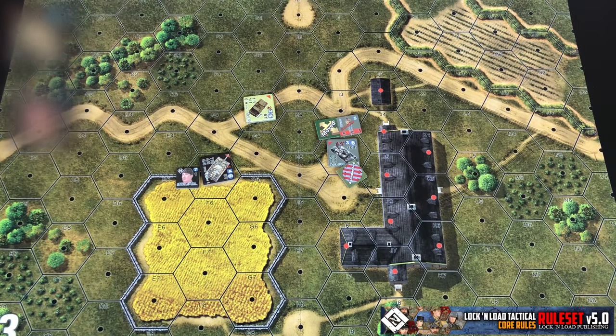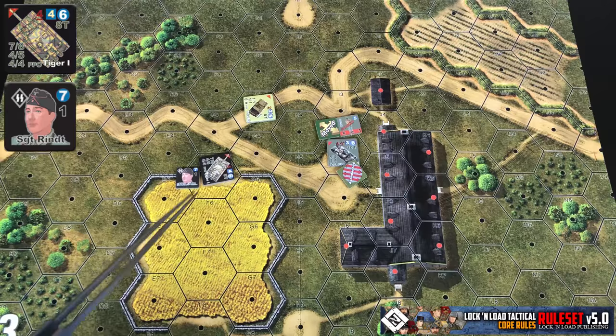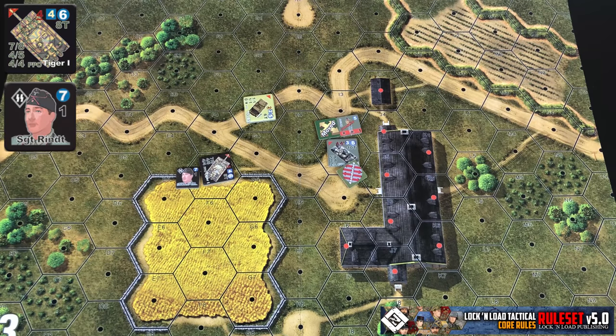Some vehicles are going to have armor leaders. I've got an example here of this Tiger 1 with an armor leader — you can tell it's an armor leader because they don't have a movement factor. The one thing to remember is armor leaders are never going to be on the map on their own. So if this Tiger were destroyed or abandoned, did a bailout check, and the crew popped out, you would not place the armor leader counter with them.